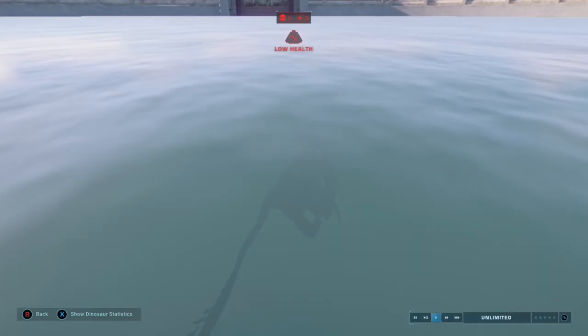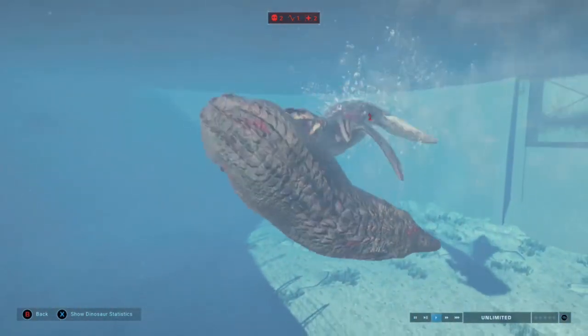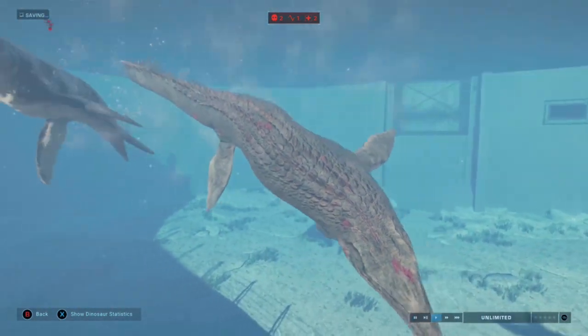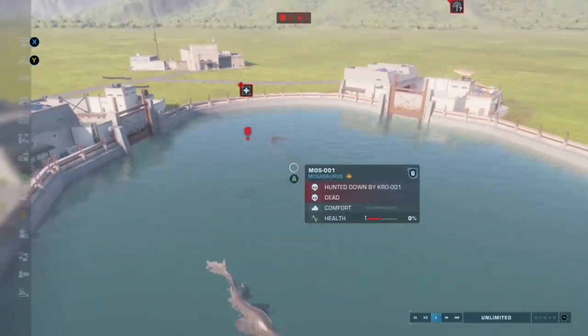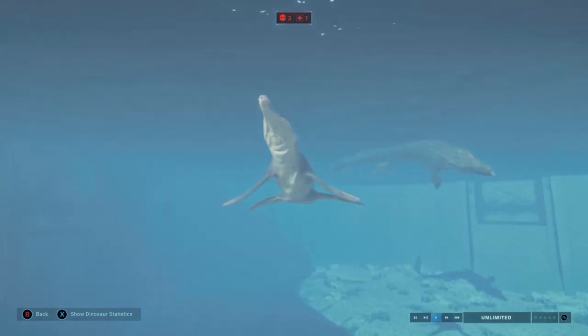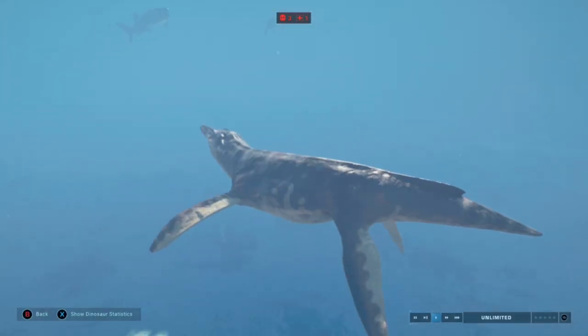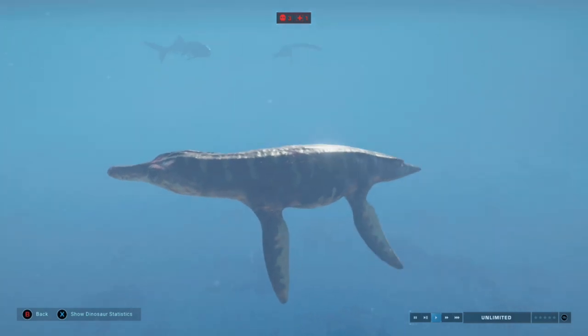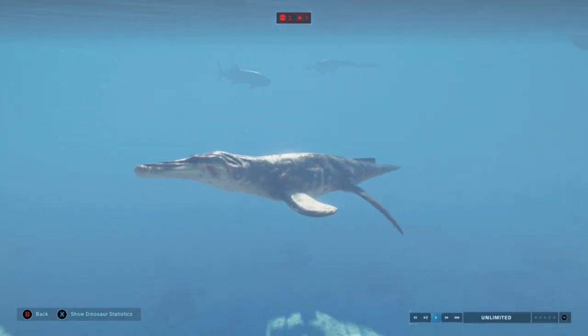Here comes Moser again — and Crono takes it! The apparent King of the Ocean just got taken out by the Cronosaurus. No wonder he's the Meg's rival. I feel so proud of our little Crono. He did so well to hang in — he was literally on low health from the start, and then he takes out the strongest one of all.